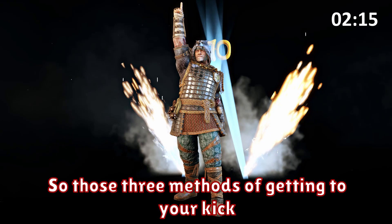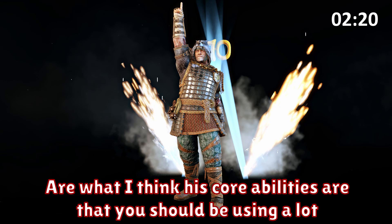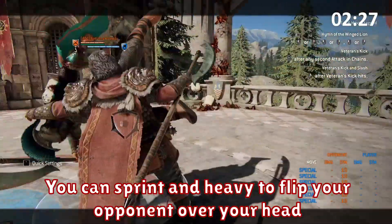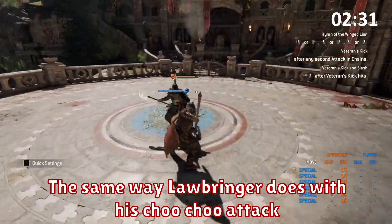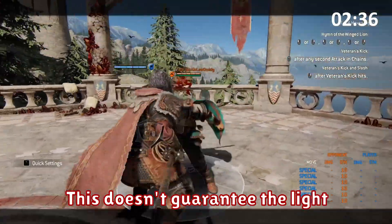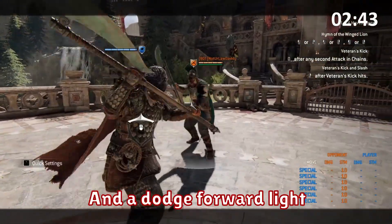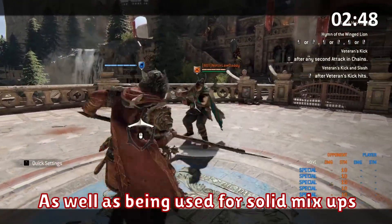So those three methods of getting to your kick and your other options you can use instead of your kick are what I think his core abilities are that you should be using a lot. However there are other parts to his kit which are also solid to use as mix-ups. When you're unlocked you can sprint and heavy to flip your opponent over your head, the same way Law Wringer does with his choo-choo attack. Keep in mind however this doesn't guarantee the light, but you often get it anyway which can then go into the kick. Griffin also gets a dodge forward heavy and a dodge forward light, both fantastic and can be used to chase down your opponent as well as be used for solid mix-ups.